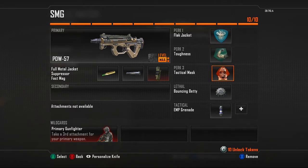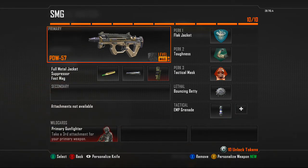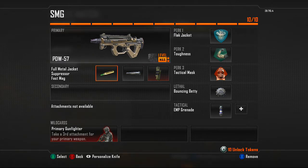We're going to be using a PDW with FMJ, suppressor, and fast mag. To use those attachments you're going to need Primary Gunfighter, and then you're going to need Flak Jacket to keep you alive so you don't react to the bullets going into you.